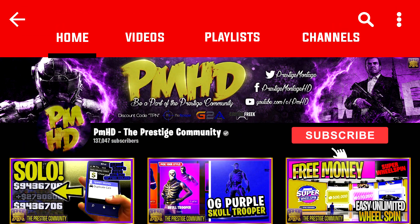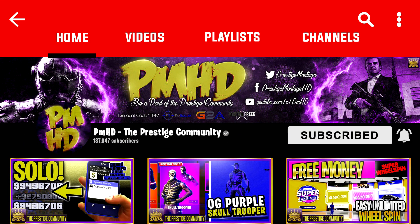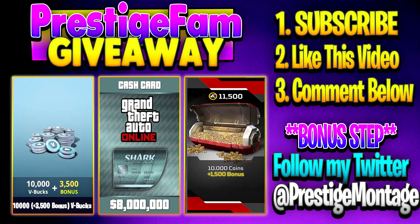Yo, Prestige fam, don't forget to drop a like, subscribe, and turn on notifications. I'm giving away free Fortnite V-Bucks, GTA 5 Shark Cards, and Apex Coins. To enter, be subscribed with notifications on, drop a like, and leave a comment on what you want to win. Winners are announced bi-weekly on Sundays. Enjoy the video.